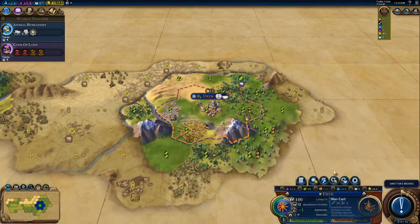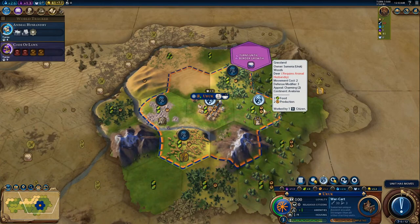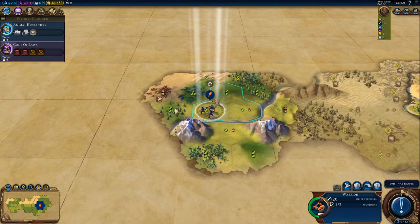Going back to manage citizens, it looks like the game has chosen the correct spot for us. We've got a tile that gives us two food and two production, so that's looking pretty good, and we'll keep on exploring with our warrior.